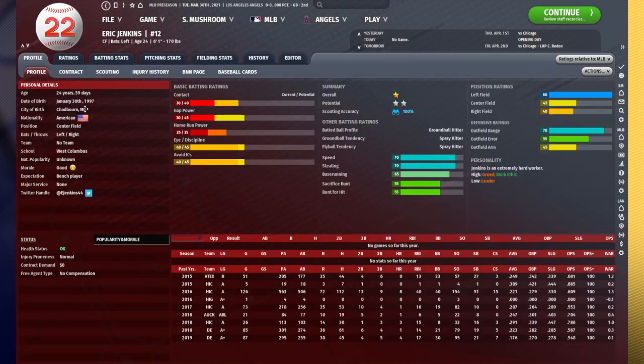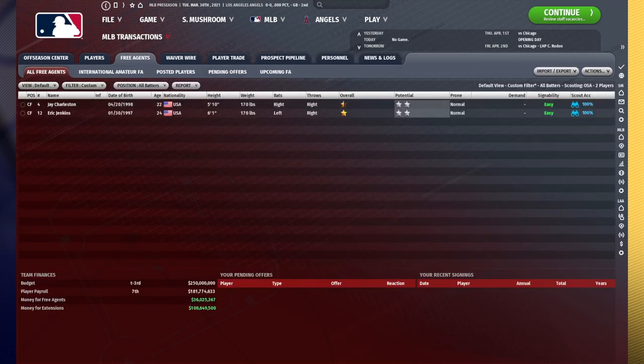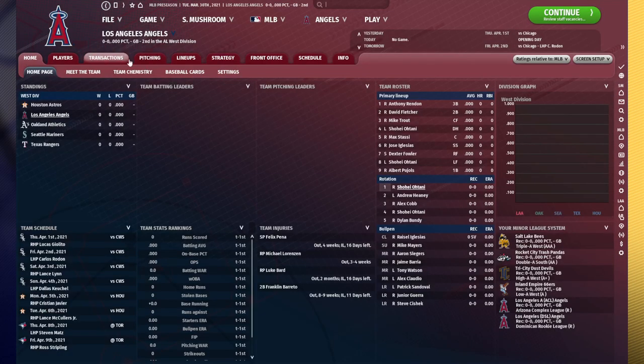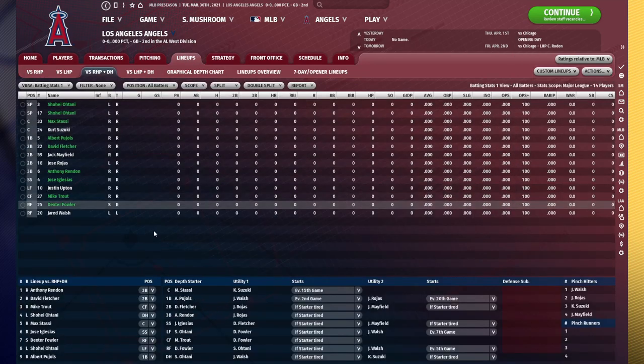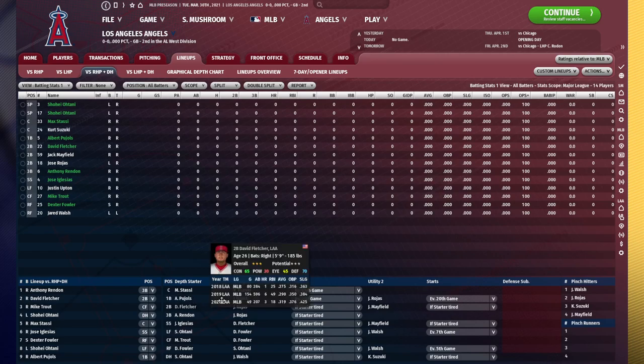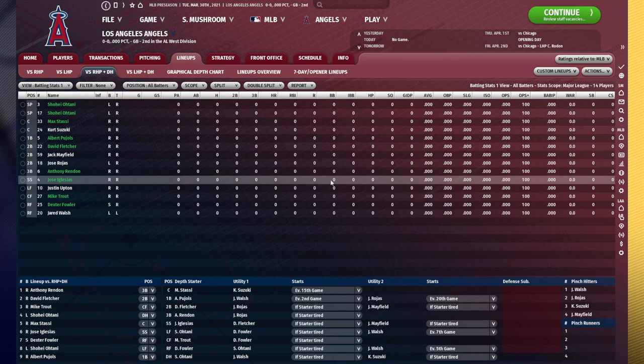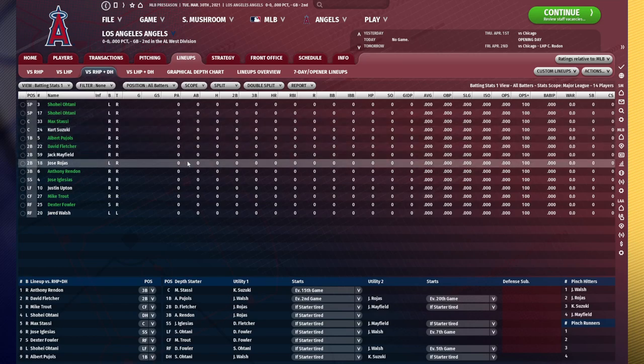We're going to want somebody who can hit at least a little bit. Let's just pretend Eric Jenkins is fully developed — he'd probably be fine. Jay Charleston is probably not a good enough hitter. Because your utility outfielder is going to be playing so many games when you use a two-way player, it's very important that they are good. The same applies if Shohei Otani was a second baseman — you'd want a really good utility infielder for all those games they're going to be playing at second base, first base, and their normal backup games as well.